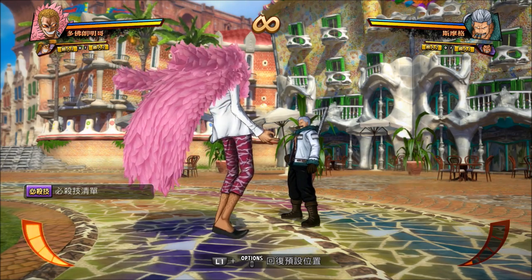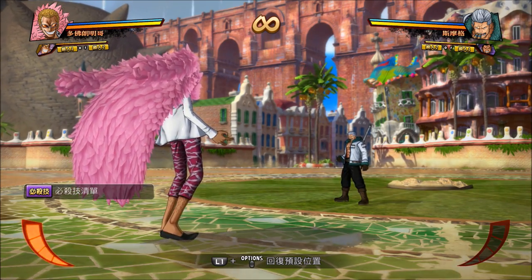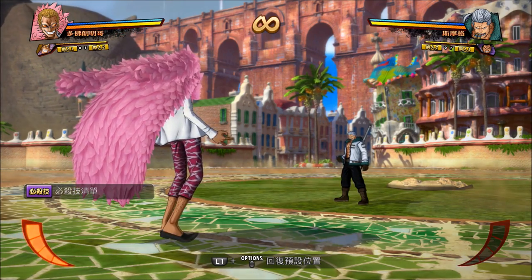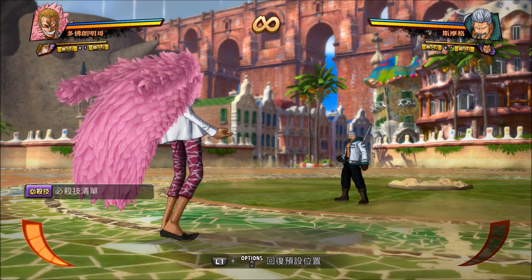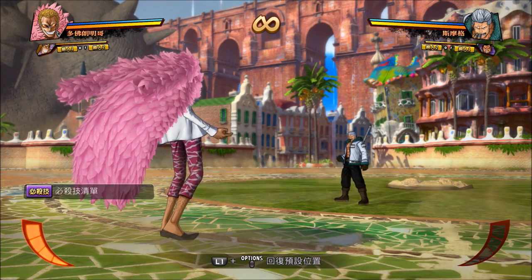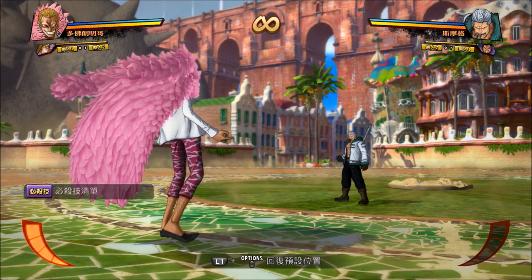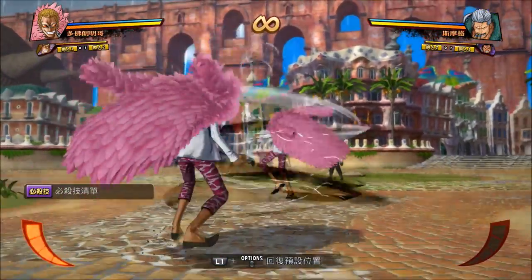Doflamingo makes a clone of himself that attacks the opponent whenever you press triangle or down triangle. The ranges and properties of both attacks are very different, so keep in mind which one you're doing. Down triangle is a close-range attack you can use to stop your opponent's approach, but triangle hits everywhere — it doesn't have a set distance. It's a really good attack against characters that want to zone you out, or you can use it to bait the opponent into dropping their guard so you can go in with a dash attack. You can even use both together since down triangle activates a little faster than triangle.